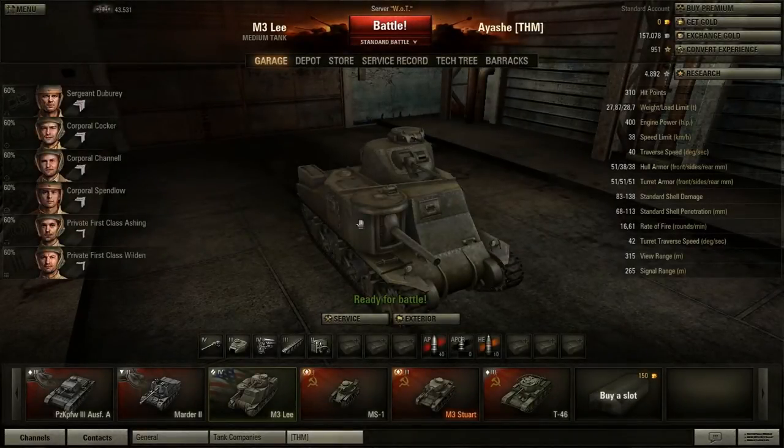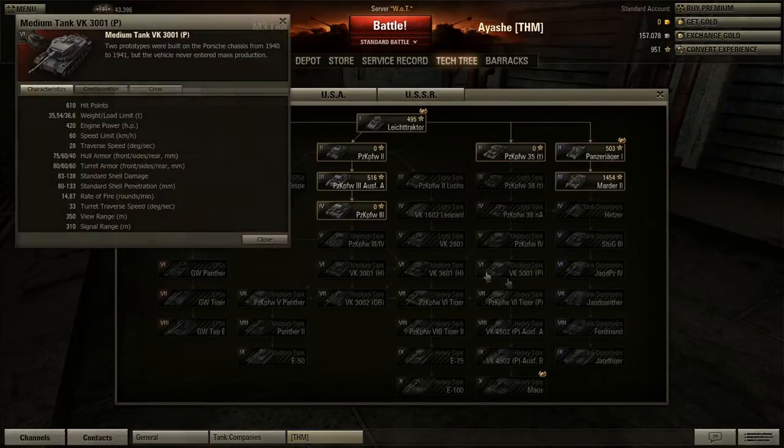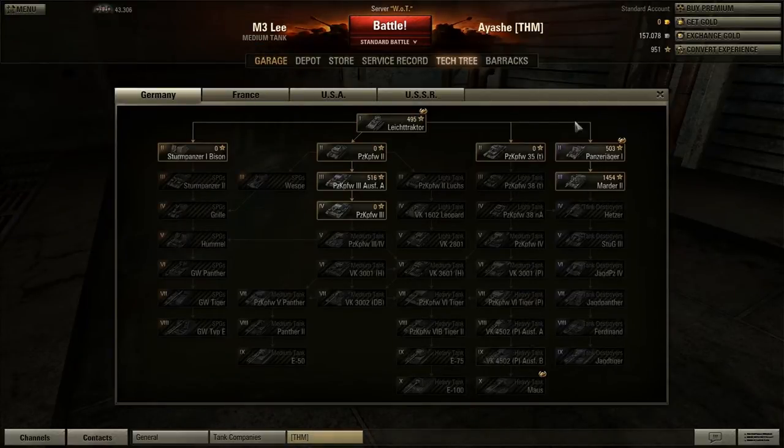Hey guys, welcome back to another World of Tanks video. I've been thinking - should I go with heavy tanks on the German side with the 35 series and so on? I might buy PZ-3 to 4 and then go to the SPG Hummel, because a couple of guys suggested the Hummel. So I might go with an SPG and grind up experience to go to the better SPGs and the Stug. The 35 and 38 series are really heavy tanks with good damage, with the only goal to destroy other tanks.